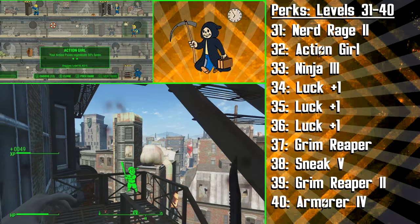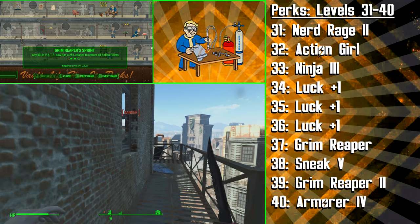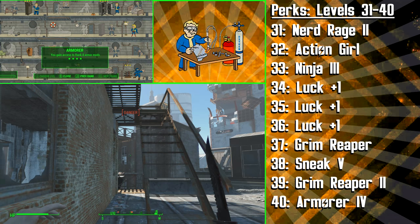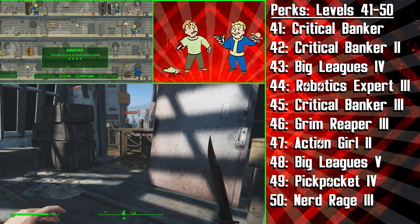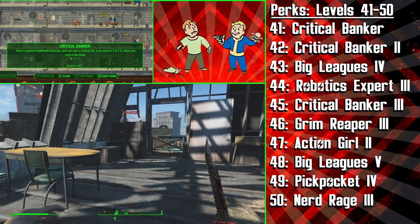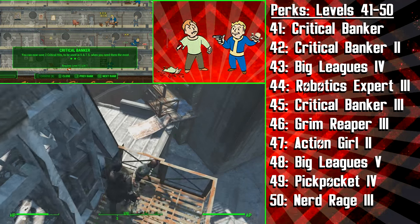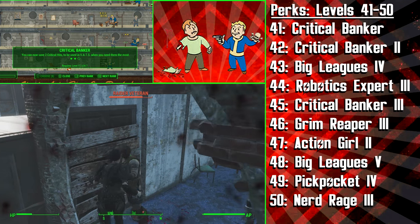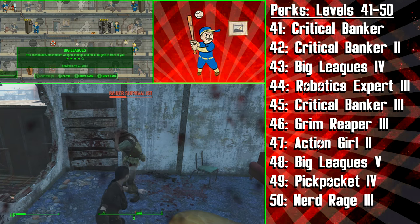We're then getting the second rank of Grim Reaper's Sprint at level 39, and now the chance for any VATs kill to restore all your Action Points goes up to 25%. We're then getting the fourth and last rank of Armorer, to essentially let us do whatever we want with our armor in Fallout 4 — we'll be able to have a fully upgraded set of sturdy, shadowed, well-modified leather armor. We are then getting the Critical Banker perk, which allows us to store an additional critical hit to use in VATs. After getting rank 2, we will be able to store two critical hits, and this will basically let you stream critical hit after critical hit. We're then getting the fourth rank of Big Leagues, to deal 80% more damage with our melee weapons, and also hit all targets in front of you in one swipe.